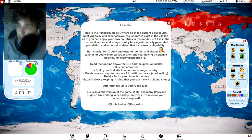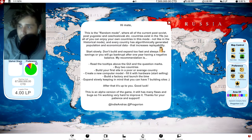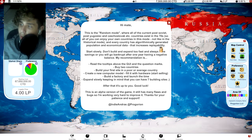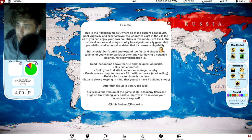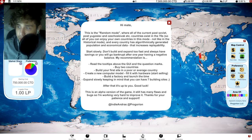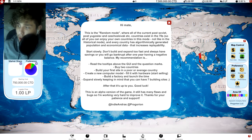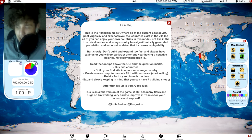This is random mode where all of the current post-Soviet countries exist in the 70s, so all of you can enjoy your own countries in this mode, not like in the historical mode. Every country has algorithmically generated population and economical data that increases replayability. The game advises: start slowly, don't build and expand too fast, always have savings or you will go bankrupt. Build your first site in a poor or average country, create a new computer model, fill it with hardware, start selling, build a factory, and launch. You can have seven building sites.